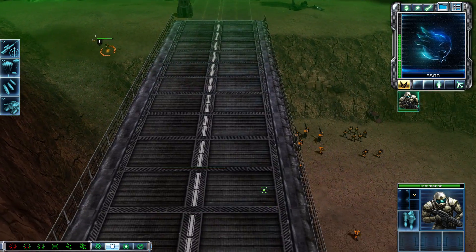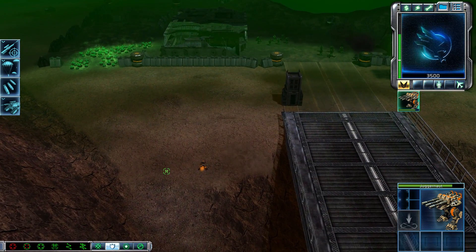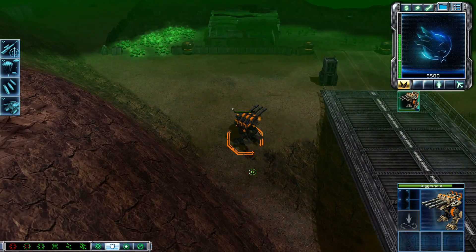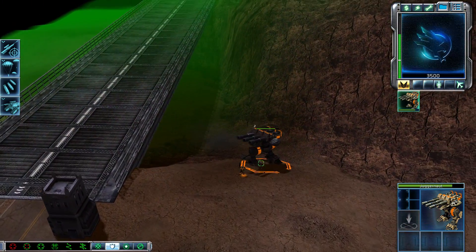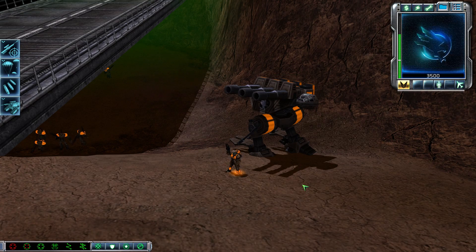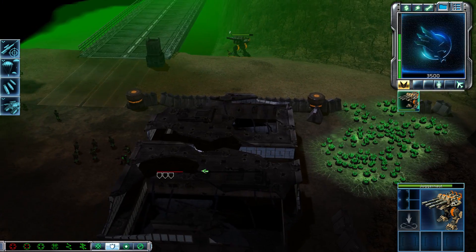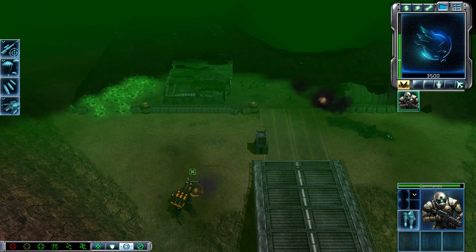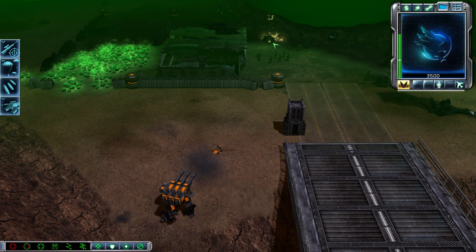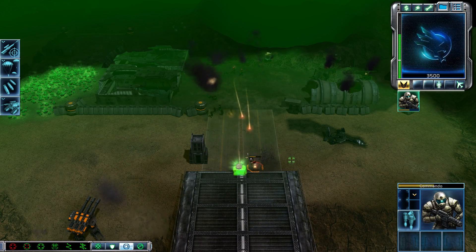Enemy unit sighted. On standby. Moving. Confirmed. What do you got? I'm the Juggernaut. That won't take long. Set them up and I'll knock them down. What do you got for me — lay waste. So where are they? Got it. Keep them checked. Well, let's do this thing. I got this one. Unit under attack. Unit lost.